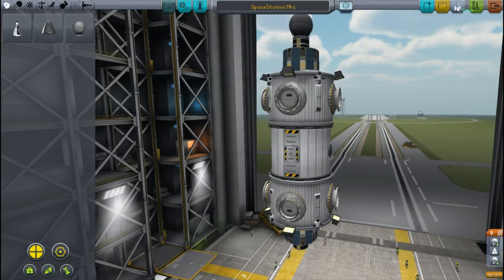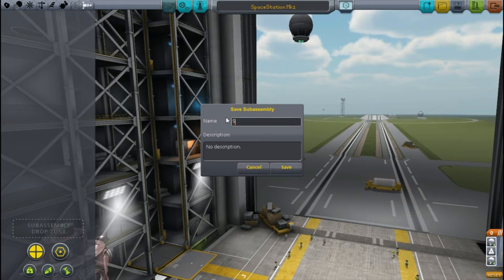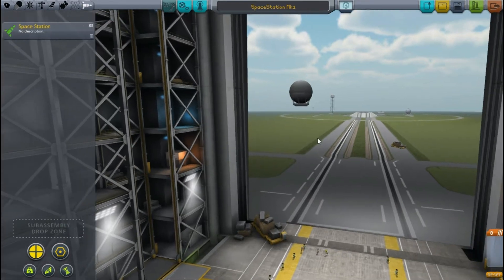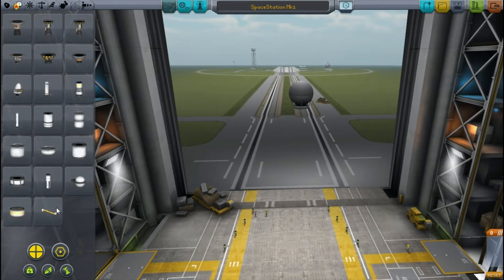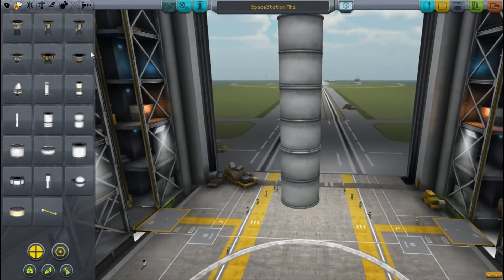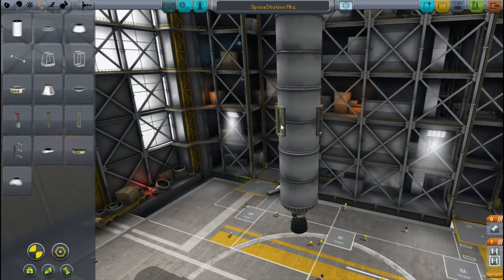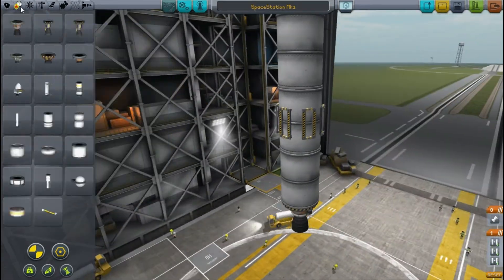I'm saving that and also adding it to the sub-assemblies, which you can see me doing now. So that's going to be our base design for our first batch of space stations that we're going to be putting up. As well as this I also wanted to design a launch stage, so you can see me doing that now. This is going to be the stage that gets us into orbit around Kerbin to then start whatever manoeuvre we have planned.